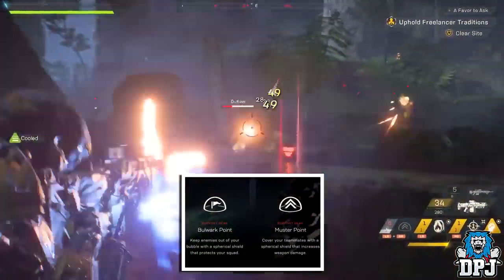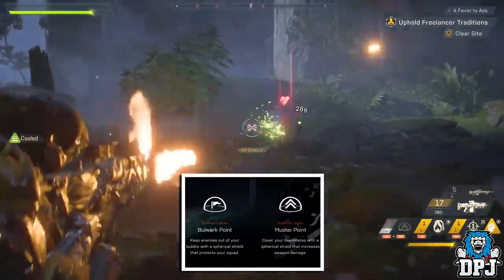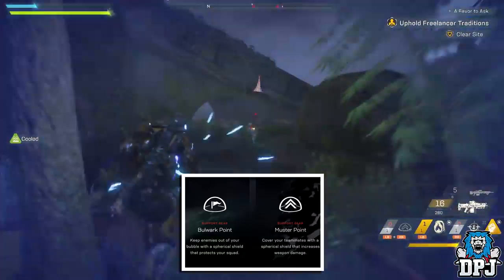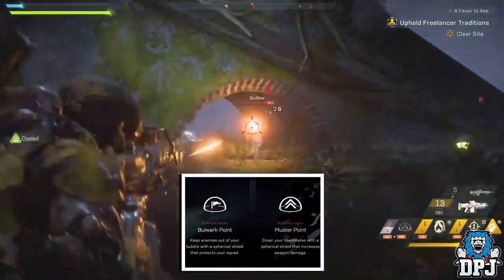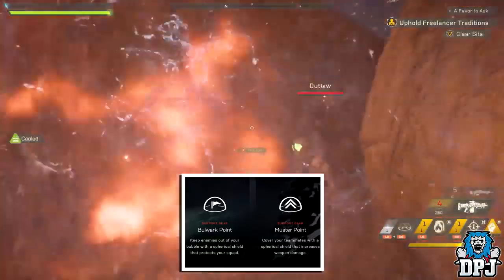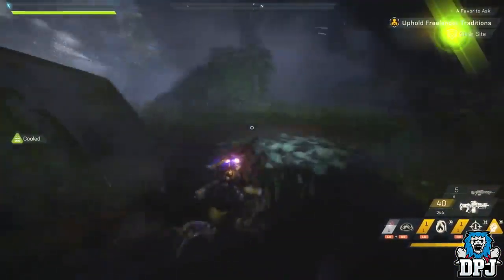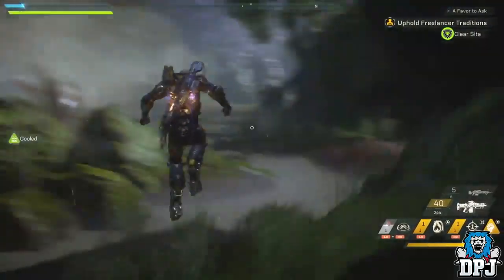The Ranger's support gear, bound to both bumpers together, includes Bulwark Point — a vehicle shield bubble that protects your squad — and Muster Point, a vehicle shield that increases weapon damage for teammates. So that's the Ranger: the Average Joe, the Jack of all trades. Will this be the Javelin you take into the world of Bastion?